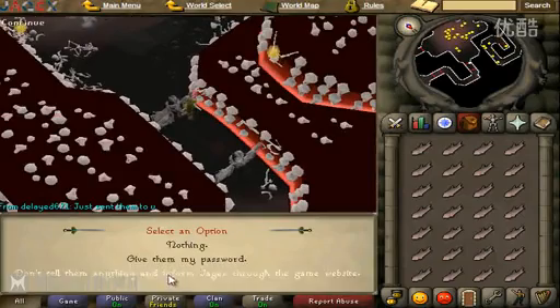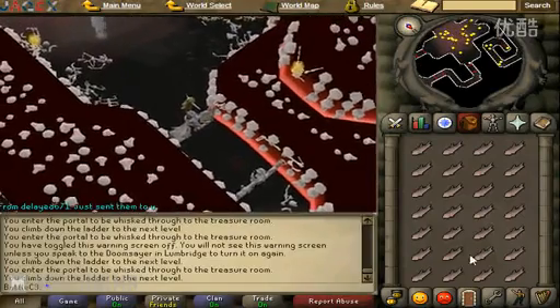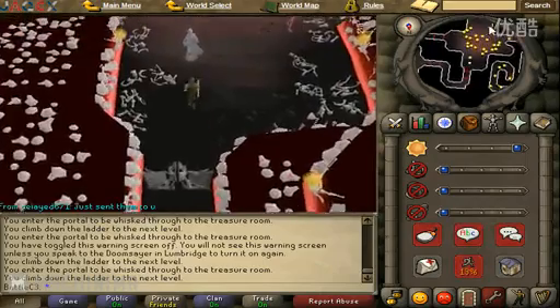Also, they drop cosmic runes and nature runes which can quite literally make you bank if you can get one or two per run. It really is quite common and you can make a lot of money from it.